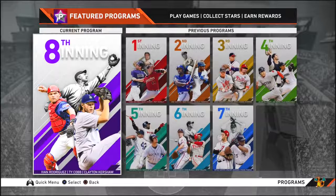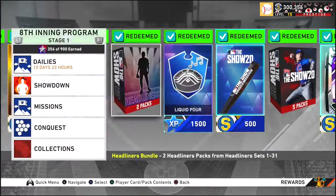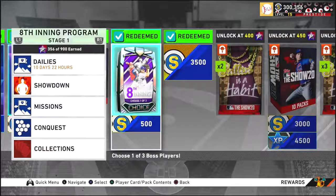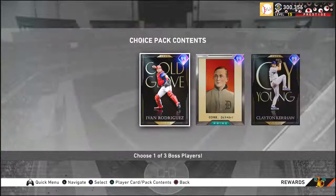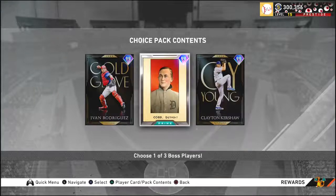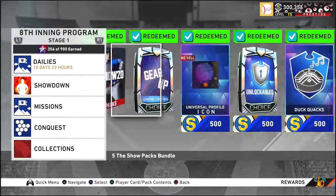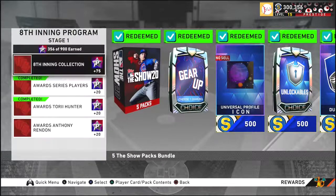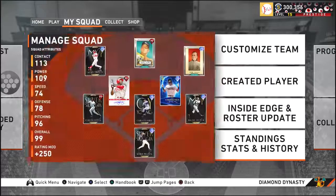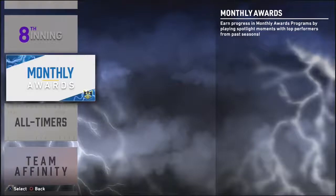Now let's start with the Feature Program — right now we're in the Eighth Inning Program. You want to get up to the bosses and get these guys. While you're going through there you're gonna get packs, stubs, and XP. Getting straight to the point, you want to get one of these bosses — they're really good. You got Pudge, Ty Cobb, Clayton Kershaw. I chose Ty Cobb but I also bought Clayton Kershaw off the market. Do all the missions, the Showdown, the Conquest, and the Moments to get these players.